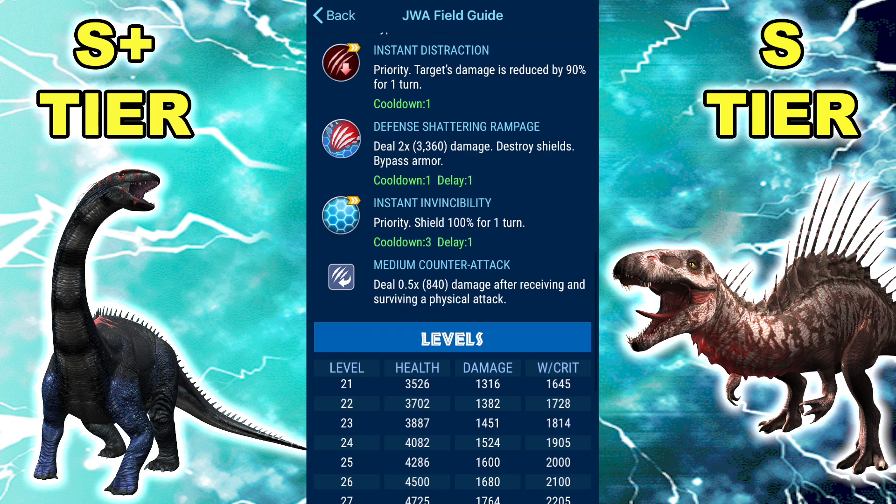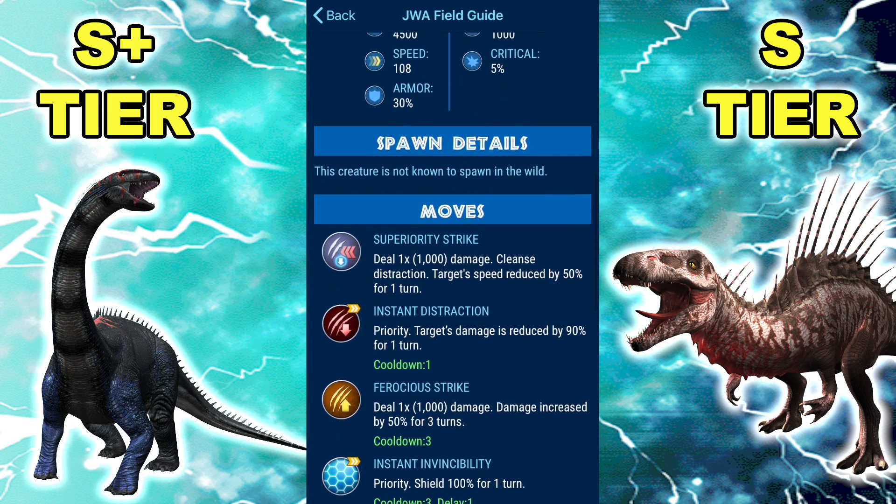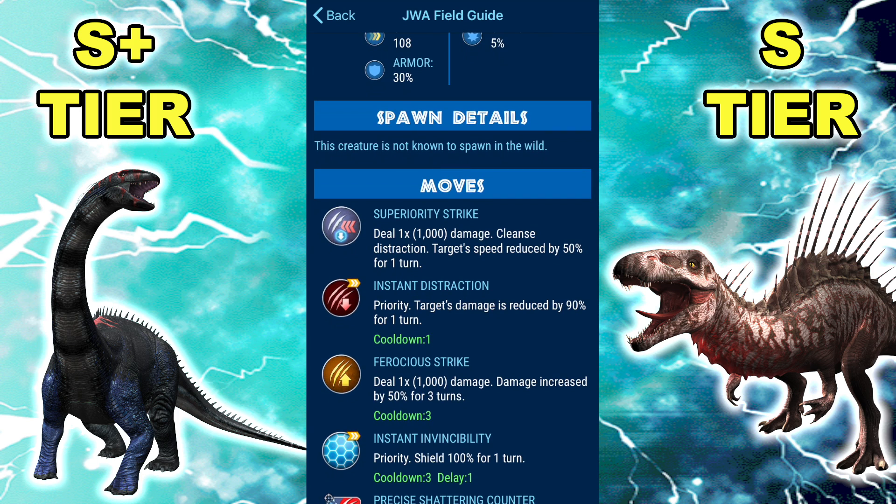One thing about Dioraja — I feel like it right now is what Erlikospyx was last patch. The matchups either go its way or it severely hurts it. A lot of top tier dinos it's going to face it will lose to, but it's also going to do a good amount of damage because of that counter. It also beats Procerathomimus, which is a pretty big deal.